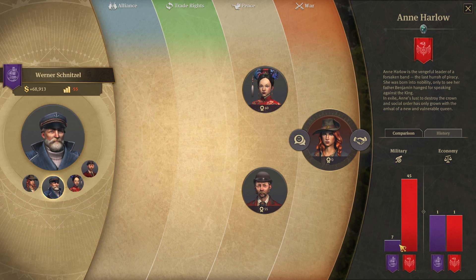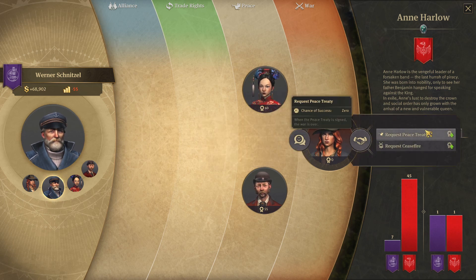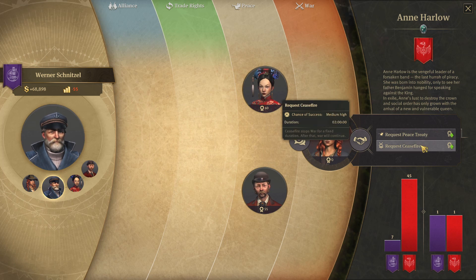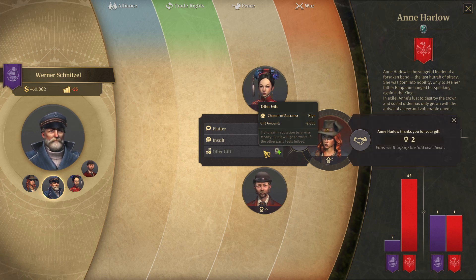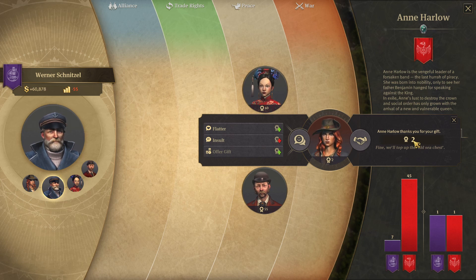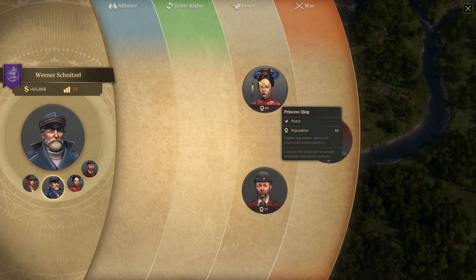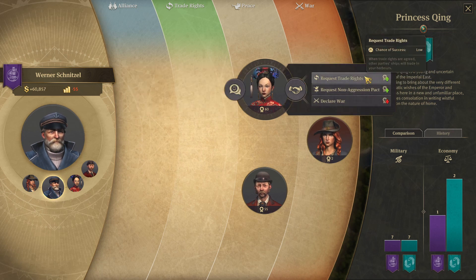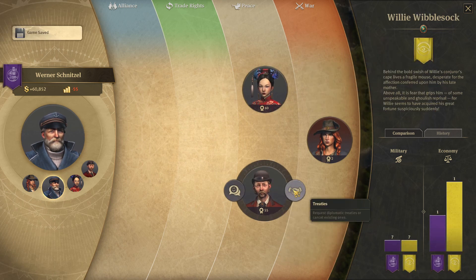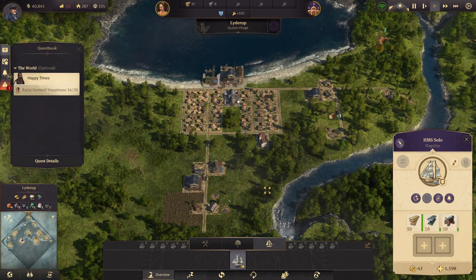Okay, how do I — oh, you are a strong military. I guess I could flatter her or offer her a gift. Chance of success zero. Chance of success medium high. Chance of success medium high. And chance of success near certain. Can we afford 8,000? I think it might be a good idea. 'We'll top up the old sea chest.' Yes — and now we have two reputation with her. Our chance of success at a peace treaty is still zero. We'll deal with that later. I could request trade rights — chance of success low. Non-aggression pact medium high. Trade rights zero. I don't know how to make you people happy with me, but I'd really like to start trading.